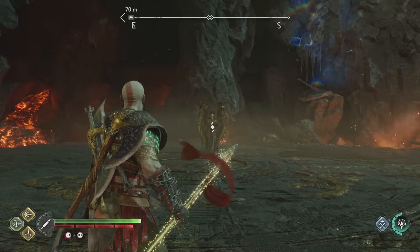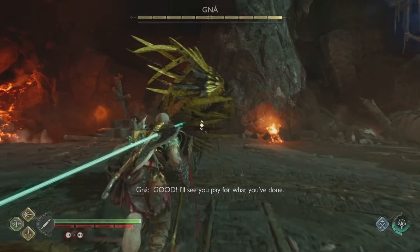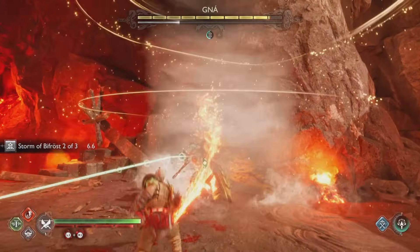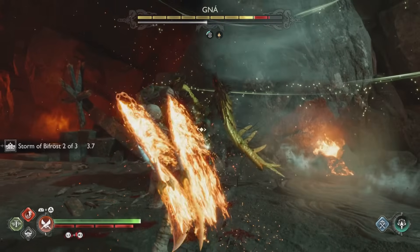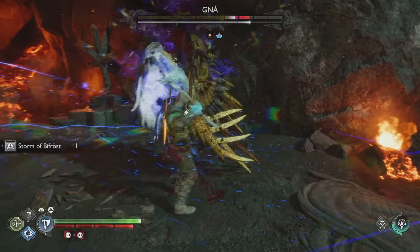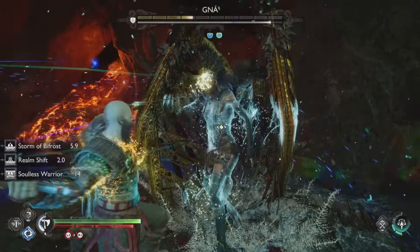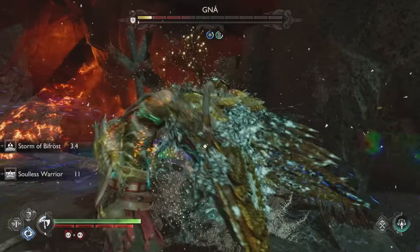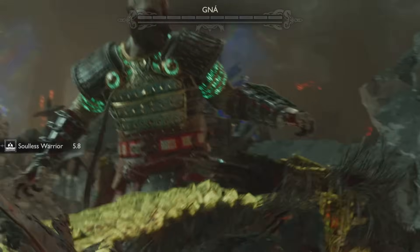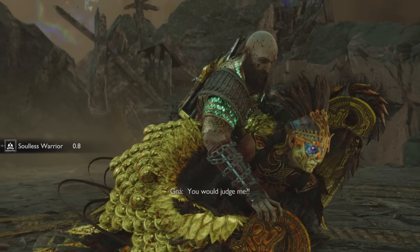Let's go for the Valkyrie Queen. I like to start the fight the same way: I go for the heavy runic attack with the spear, change to the Blades, do the heavy runic attack with the Blades, and during the last hit I activate Freya's special. Then I do the light runic attack with the Axe, activate permafrost, activate realm shift, R1, R1, R1, R2 — look at that massive damage. She is down. Please consider subscribing if you haven't yet, and I hope you guys enjoyed the video. This is Kadima.